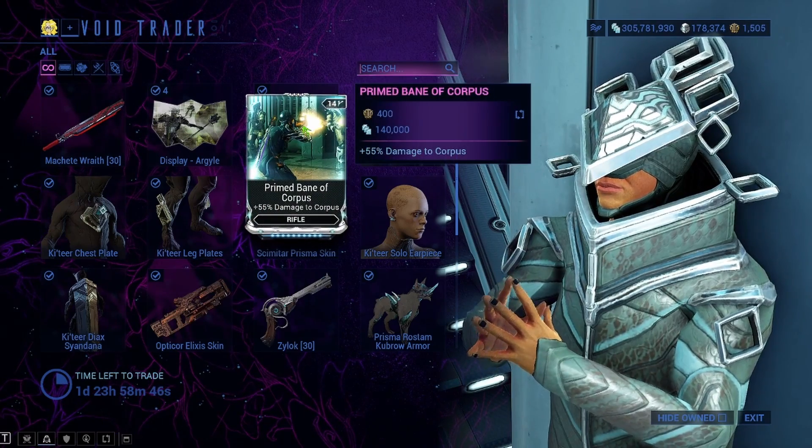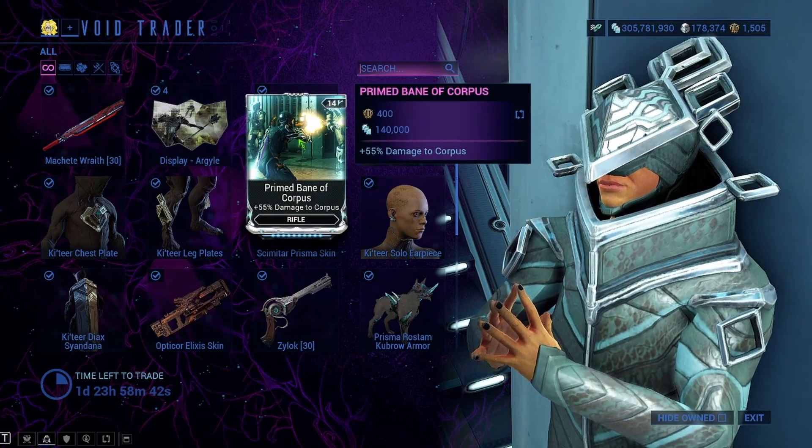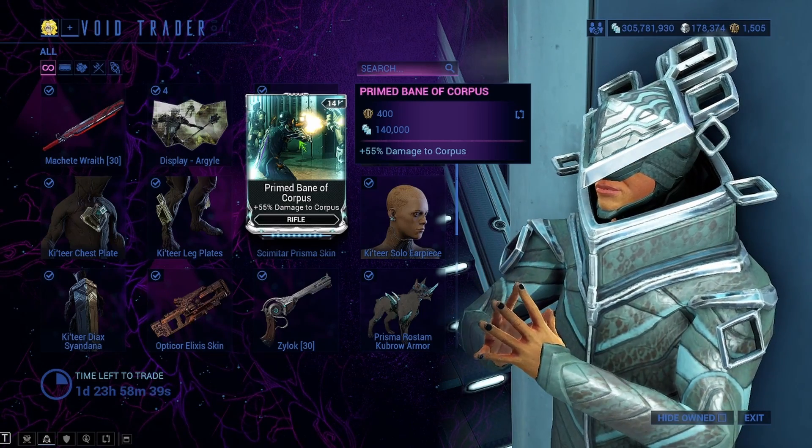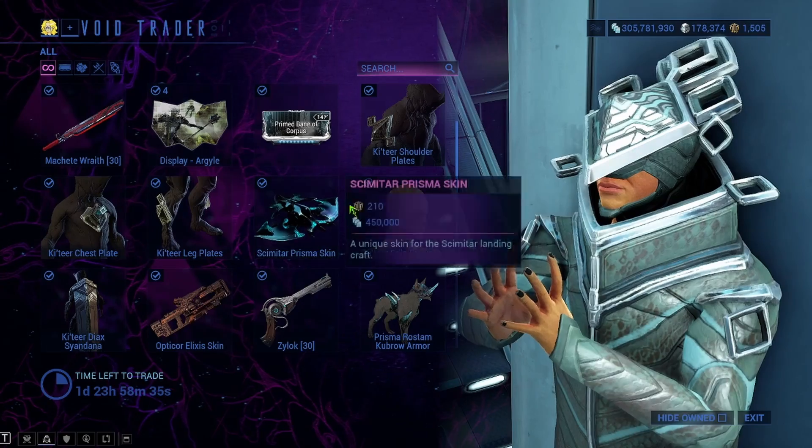We've got Prime Bane of Corpus — this is a little more niche and not everybody's going to want this, but some players will. This is tradable right here — 400 ducats and 140,000 credits.